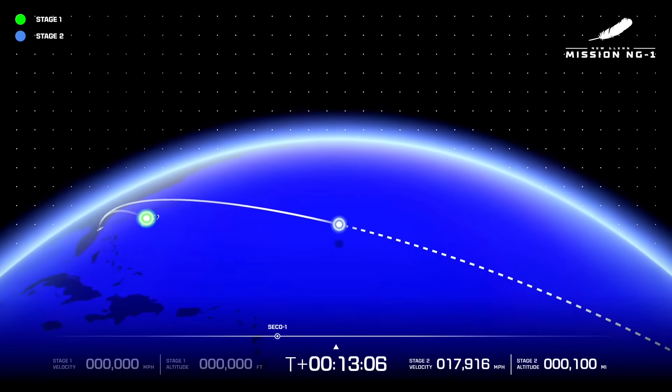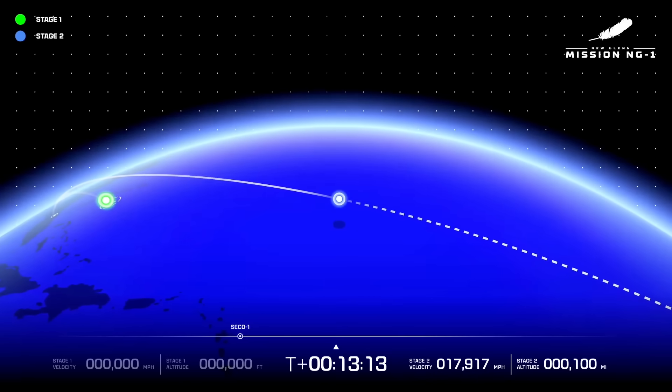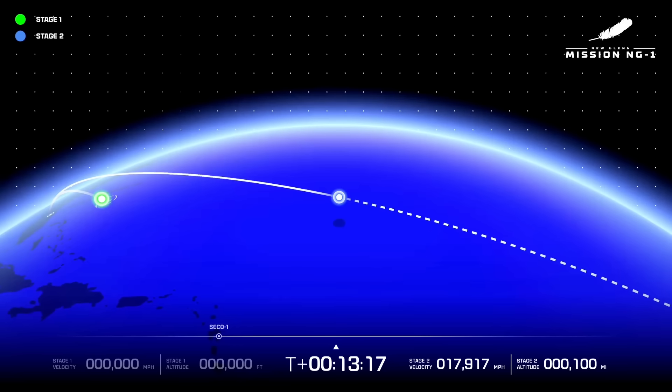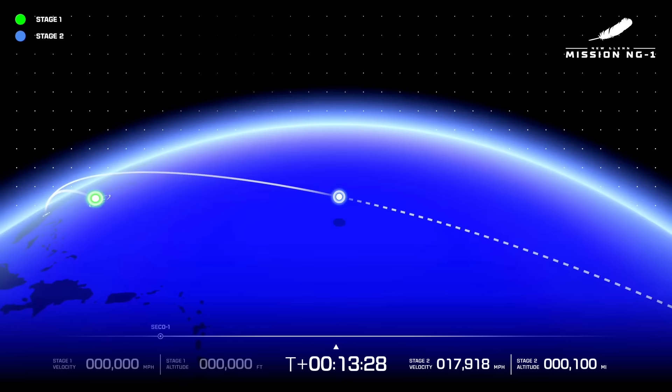Body rates look good following engine cutoff. Thank you again everybody for joining us. SECO — we cut off the engines on the second stage. That means that we hit our key, critical, number one objective. We got to orbit safely. Congratulations Blue Origin, congratulations all!